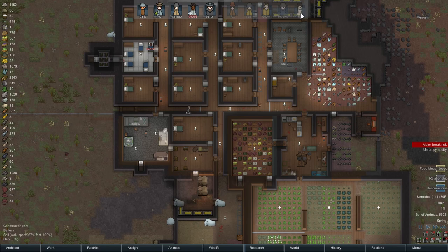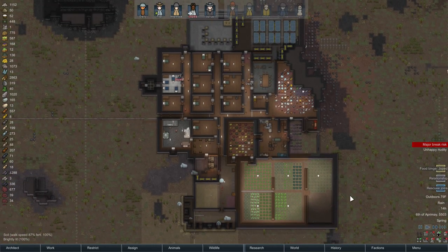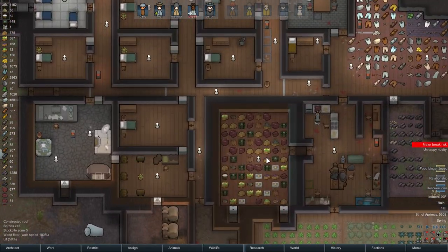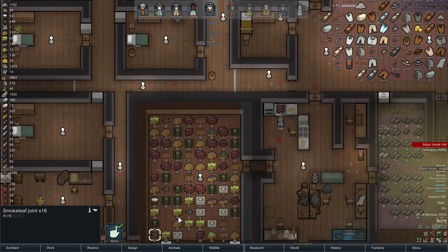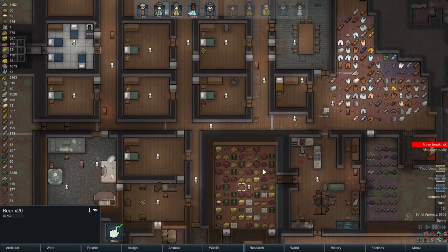We do have a new colonist coming to us if we hop out here to the world map. We do have our caravan returning, and we do have Tiger, who has actually already joined us. So we'll have to get some clothes for her. A comment on the last episode was questioning whether or not we need to put smoke leaf in the freezer. And I found out smoke leaf and beer do not need to be refrigerated — you take them out, store them somewhere else, they do not deteriorate.